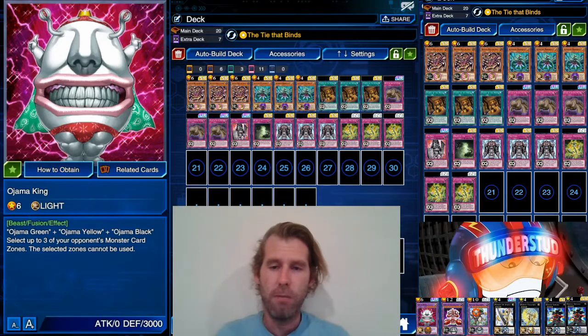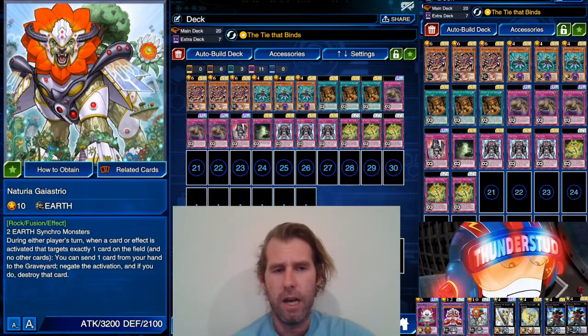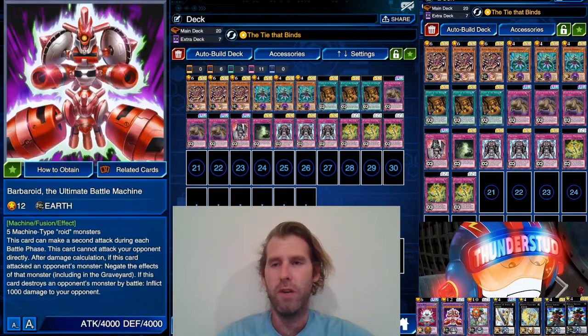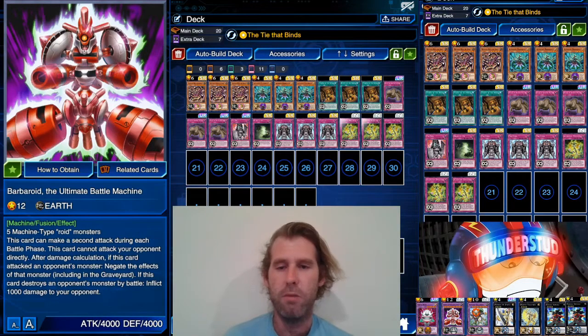We're running three fusion monsters. We have Ojama King, who'll block your opponent's field. We have Narchuria Gaia's Trio — he works almost exactly like Dark Calvary. When he's targeted, or something targets exactly one card on the field, you can send one card from your hand to the graveyard to negate the activation and destroy it. Very strong at 3200. Or we have Barbaroid — a very crazy monster. You can make a second attack during each battle phase, though this card cannot attack your opponent directly. After damage calculation, if this card attacked an opponent's monster, negate that monster's effects, and if it destroys an opponent's monster by battle, inflict a thousand damage.